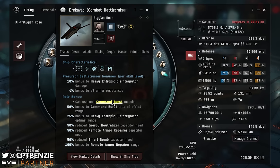Looking at the role bonuses first: you can use a command burst module, just like the Hurricane or the Drake. These are very good with armor command bursts, because a lot of the Triglavian ships heavily rely on armor tank. We get a 50% bonus to command burst area of effect range, a 25% bonus to heavy entropic disintegrator optimal range, a 50% reduced energy neutralizer capacitor need, and a 50% reduced remote armor repairer capacitor need. There's also a 50% reduced smart bomb capacitor need and a 100% bonus to remote armor repairer range. You can see these are very much designed around small gang PvP and spider tanking.